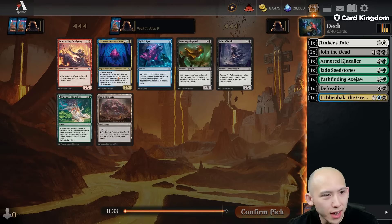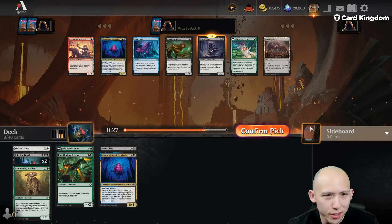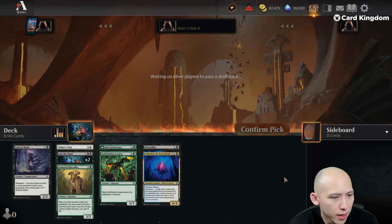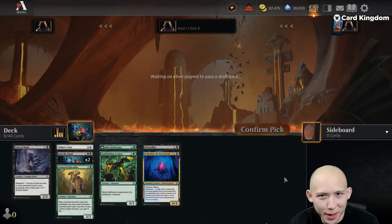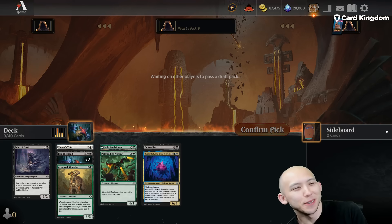Might be leaning toward the green-black self-mill deck of sorts. Can you imagine if I drafted the Bringer of the Last Gift deck again like a video a couple days ago? That would be the dream. Some decent creatures, decent removal — hopefully we get another chance back. I don't think we saw any of the Presence of Ages. There was a Black Cave we could get back. Millennium Calendar — are we going to play Mephidic? Most likely not. Is there a chance I play Buried Treasure or Idol? Probably the Idol.